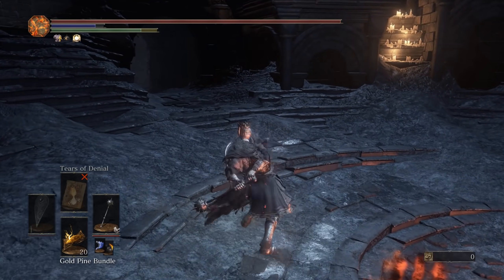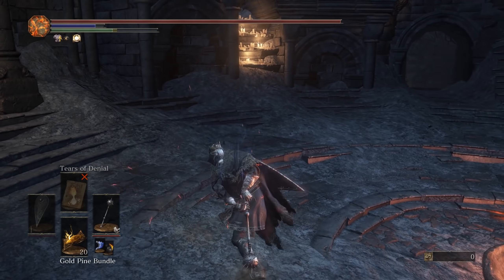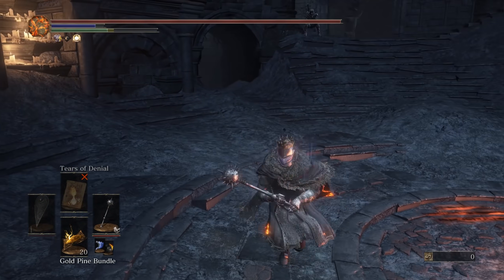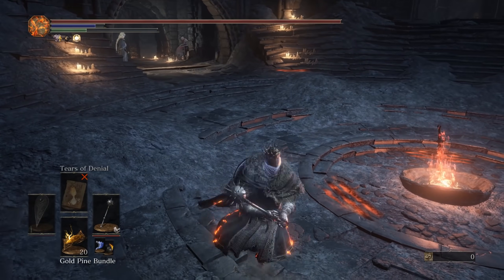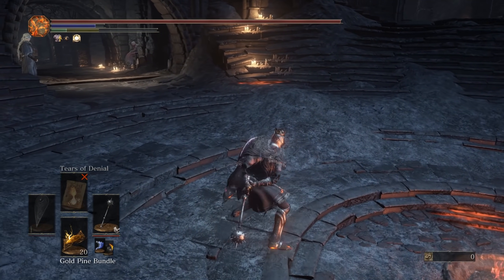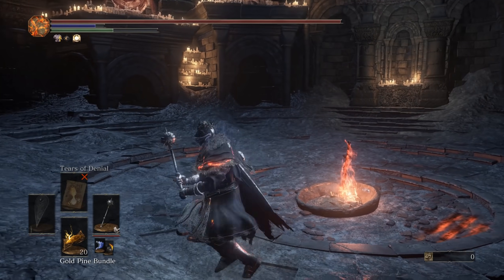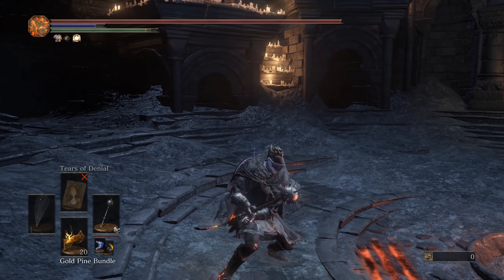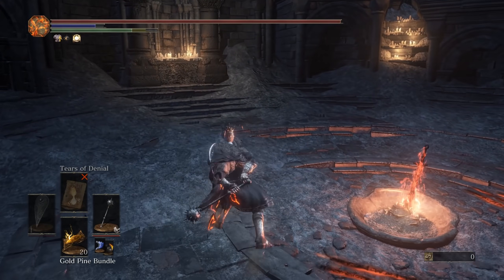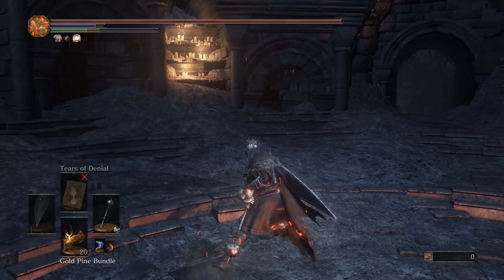It has great roll catch potential. The stagger from the R1 landing is pretty immense, so it's really easy to roll catch with it. You could even do three R1s sometimes, and the third one will even roll catch them, because of the lunge you take forward as you slam down the Morningstar — the range is pretty good. The R2s aren't really much to speak of; I don't use them much. They're very slow, and the overall range of the R1 just seems to be better.